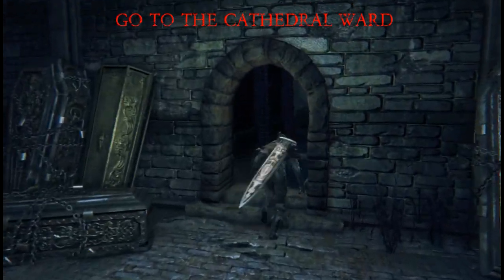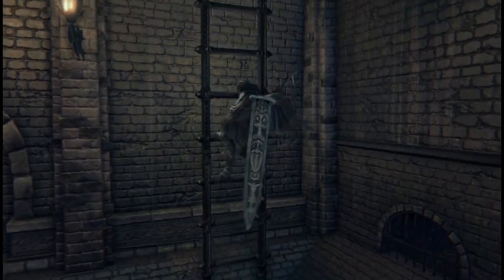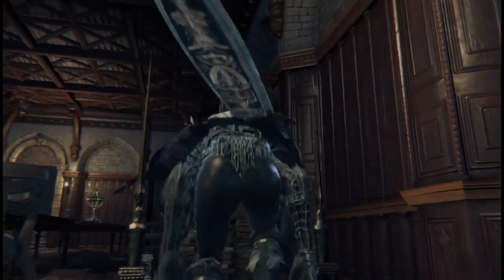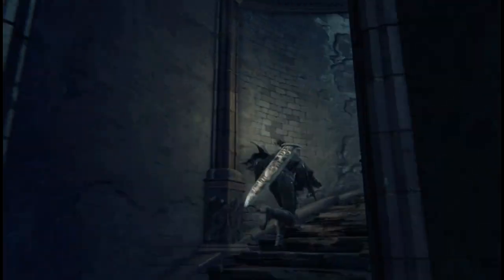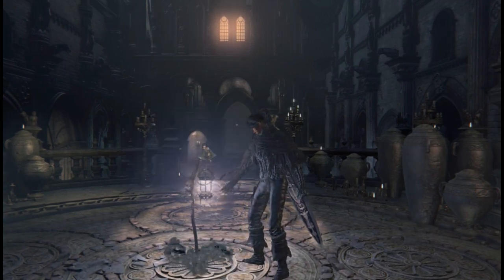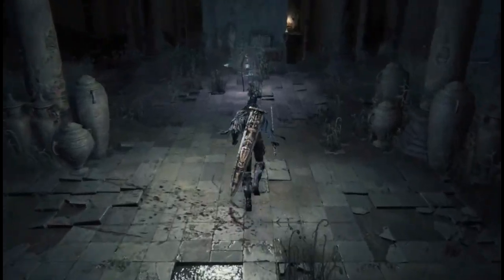After the fight with Gascoigne you're going to head up to the Cathedral Ward. Now there's a door inside the Cathedral Ward to the right-hand side which is currently closed. But we're going to open up that door by following the next step. It's critical to follow these steps because we need to get to the abandoned workshop and we can't get there if we don't do this. I'm here in the Cathedral Ward — I'm going to light this lantern and then head down to Old Yharnam where you have to fight the Bloodstarved Beast and defeat him. That's going to activate the door to be opened in the next sequence.